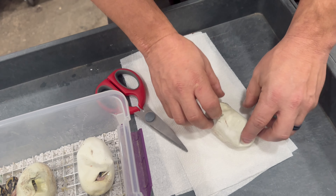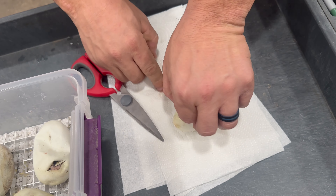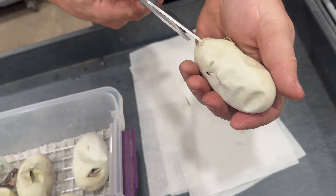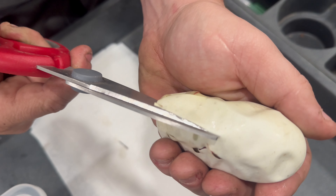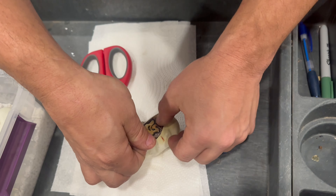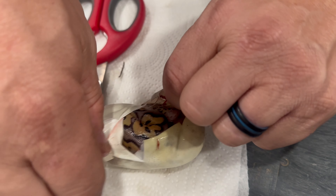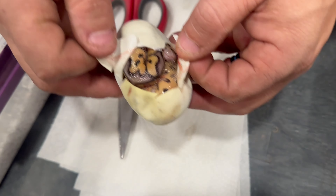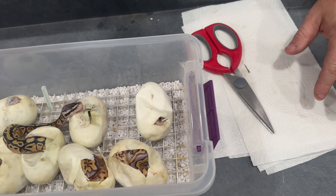Alright, let's go with this one. This one's actually another clown. This one looks like just a pastel clown, 100% het hypo. See the difference with those two right there.